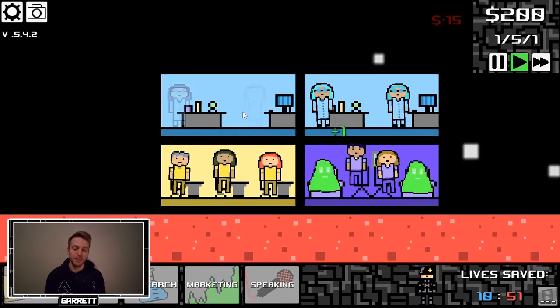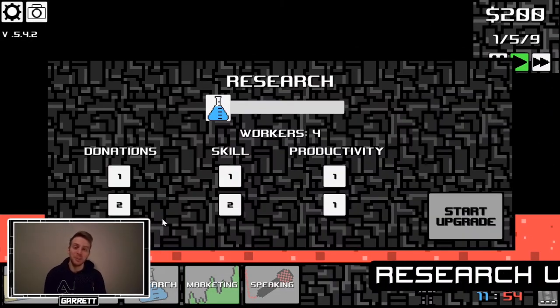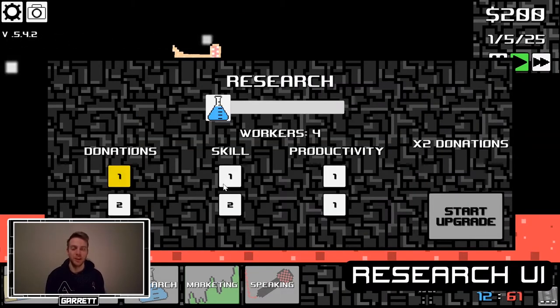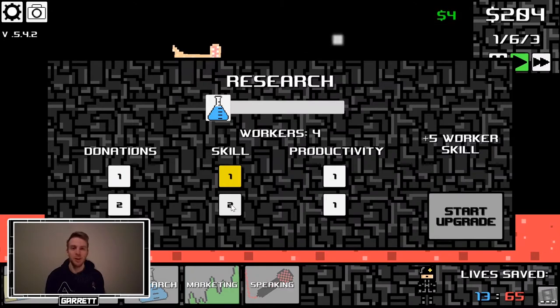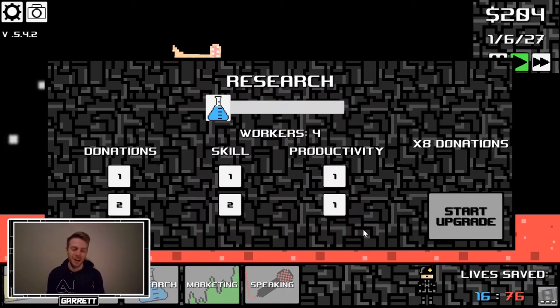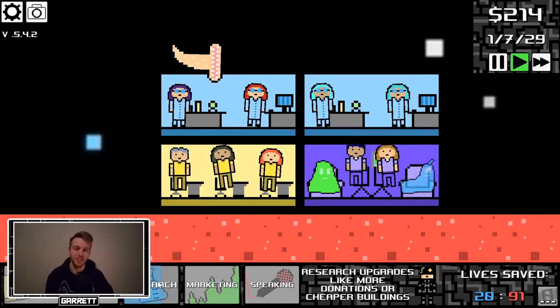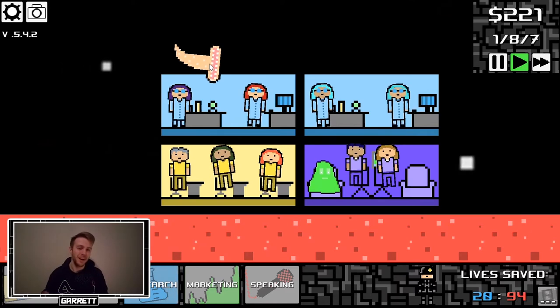This week I kind of redid the whole research UI. It's funny because I didn't really plan it — I just started working one day and thought yeah, I don't really like it anymore. Previously it was a scrollable screen where you could only see three upgrades at a time, and with the amount of upgrades I plan on having in the final game, it just really didn't make a lot of sense. So I compacted the research UI so now everything is displayed on one single screen.